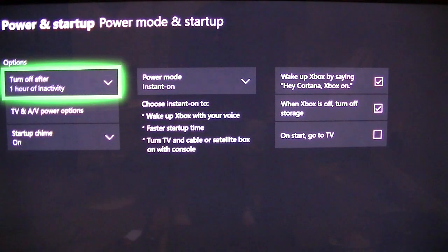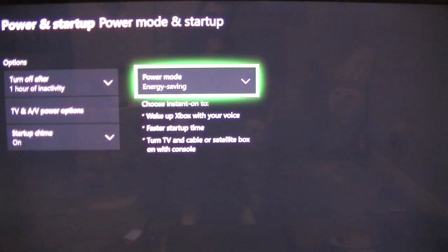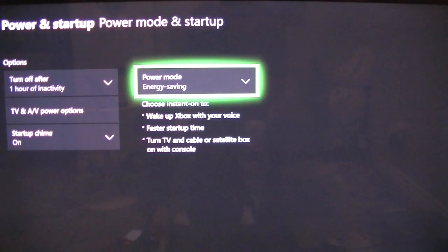Here we're going to see a few different options. We're going to be looking at the instant on and energy saving modes for the console. We want to make sure we have it set to energy saving. What this is going to do is obviously help preserve the power, but it's going to prevent automatic updates, which can be quite useful in reducing the strain on your network and will improve the performance of your console online.